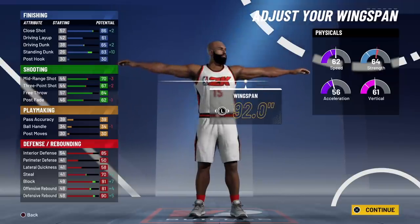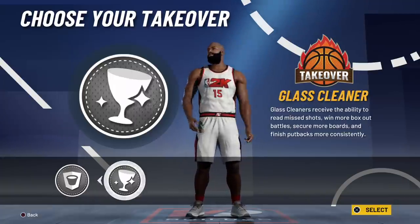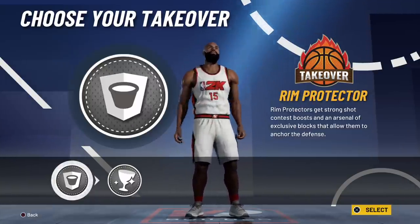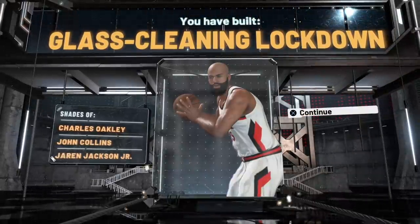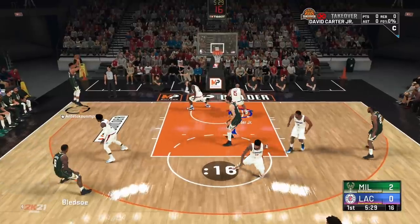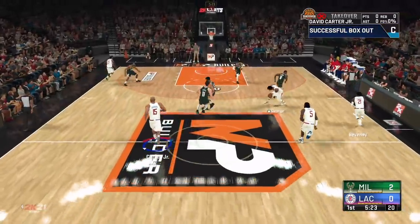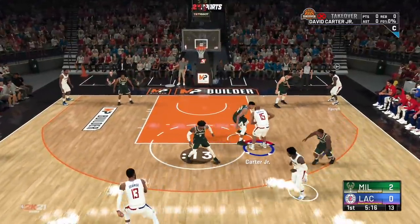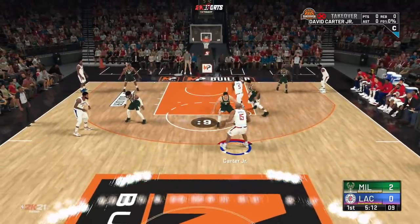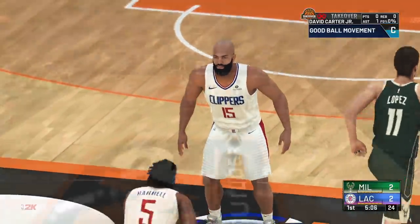As far as wingspan goes, that's a different story. I told myself I would no longer create a build on this game and play it consistently without max wingspan — that's every build I'll create in NBA 2K21 that I'll be playing more than 500 park games with, maybe 50 to 100 rec games. You've got to have max wingspan. Now let's hop into some gameplay. I decided not to show you guys the badge setup — I want to show you the badges that pop up when I do what I do on the court. This is a power forward build going up against Giannis.